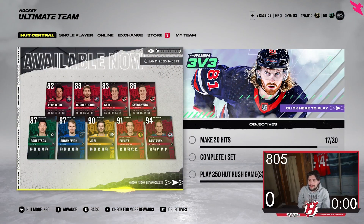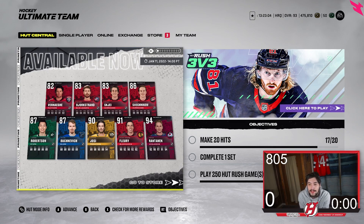Hopping into the brand new content that came out today — you guys can see Primetime Miko Rantanen. That's a brand new Team of the Year update. He goes from 93 to 94 overall and it is a cracked card. Also a 91 Fleury who came back to Vegas as a Chicago Blackhawk and won that game — that was unreal. Yossi has an X-Factor update as well, along with Buchnevich, Robertson, Svechnikov, Shea, Bjorkstrand, and Verhage.